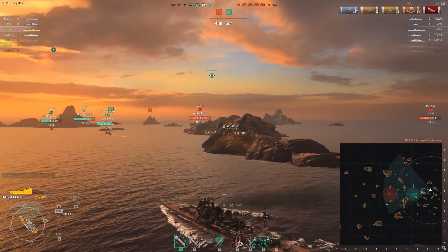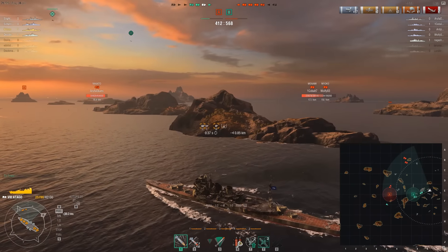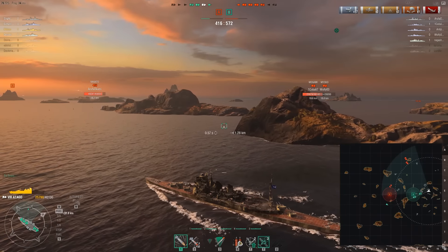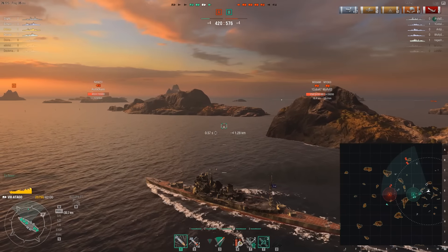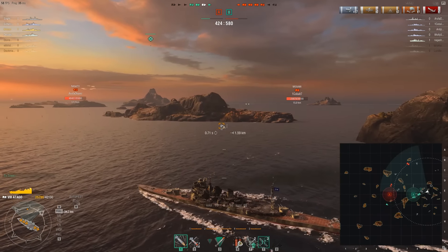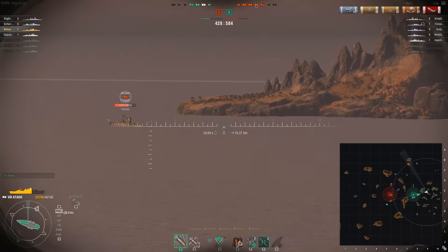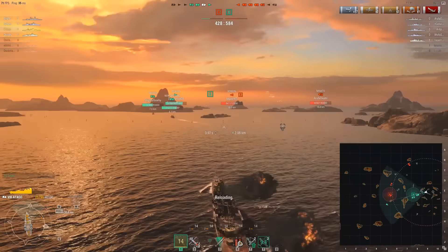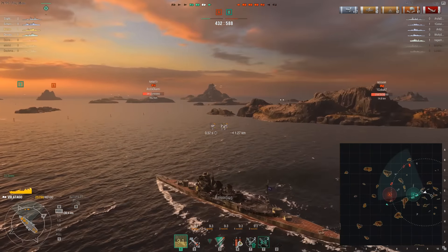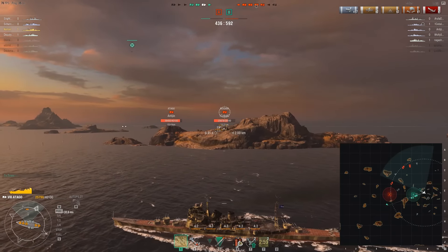We, along with a friendly cruiser and a friendly battleship, are on B. We're not very healthy as a team, although that enemy Miyoko isn't very healthy either, so if we get range on him we can take him out. This was shot a couple days ago, so you do see that I have the two-star flag. I didn't want to have back-to-back Atago games since the user-submitted Atago was up on my channel around the same time. That's why there's a little delay.